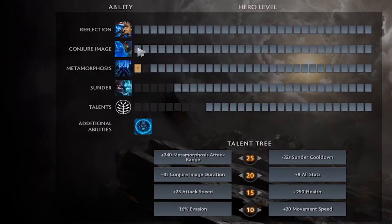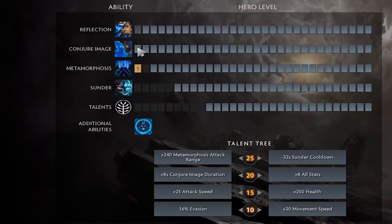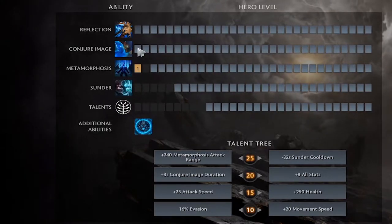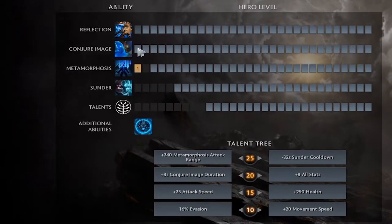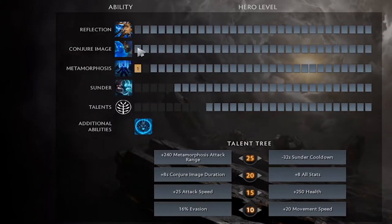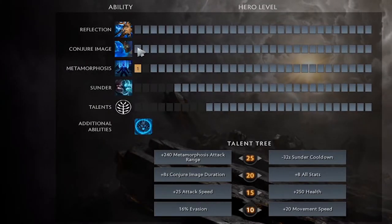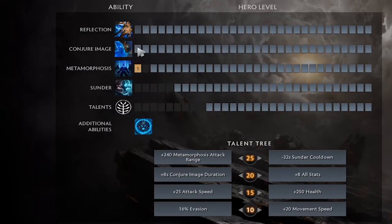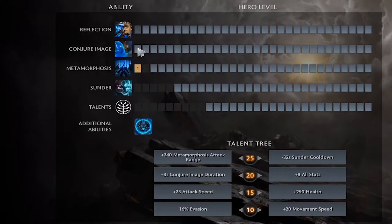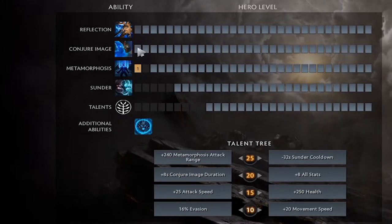I've sometimes seen Conjure Image leveled at level one. If you do level it up before going into lane, it works in two situations: either they have a really weak offlaner that can't contest you, or your position five support is strong enough to basically 1v2. If you spawn the illusion 30 seconds before the horn you can even try to deny their bounty rune. But you won't get away with it about 90% of the time, so that's why you take Metamorphosis level one.